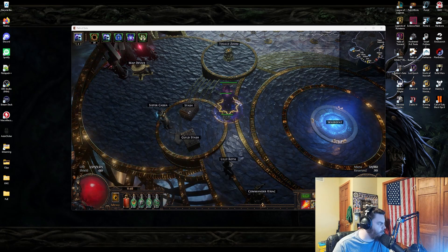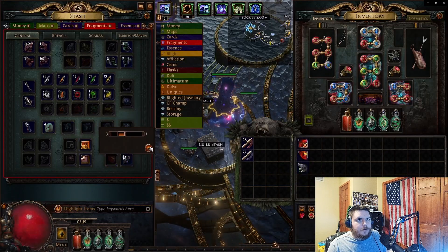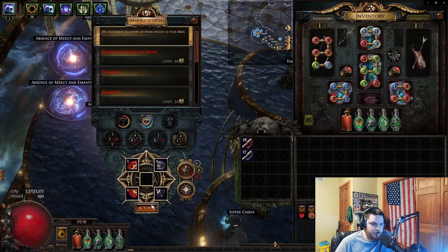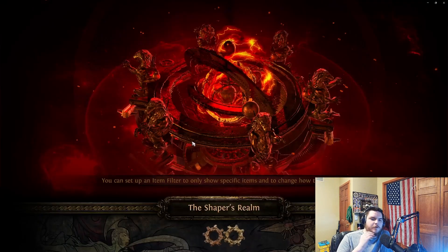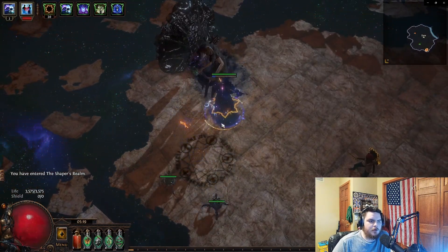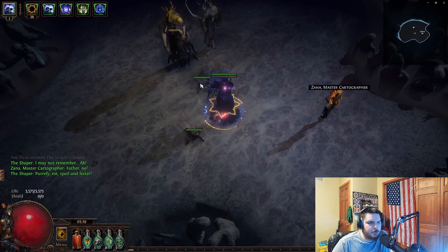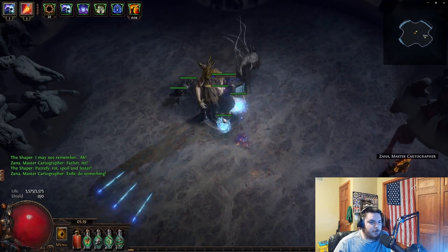We're doing Uber Elder now - just grab my fragments and we'll talk through it as we go. If you haven't watched my Shaper guide or my Elder guide, you should watch those first. You should be very comfortable with both Shaper and Elder before going into this. If you're not, you're probably just going to waste your invite - and invites on TFT right now are like two and a half Divines.